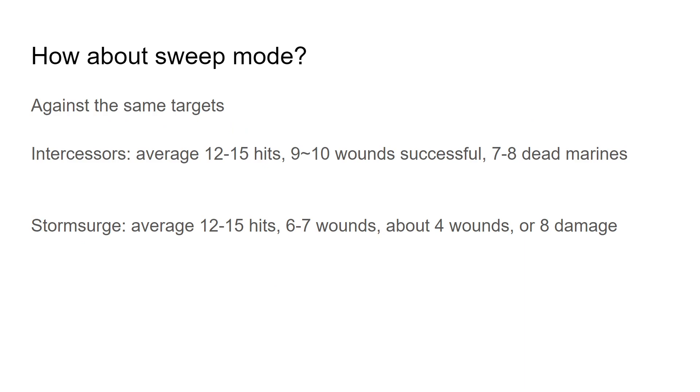In sweep mode against the same targets — durable infantry and a very durable vehicle — against Intercessors you're likely to get 12 to 15 hits accounting for exploding 6s, with 9 to 10 successful wounds. They're saving on 5s, so 30% save, likely 7 to 8 dead marines — certainly quite a lot of damage. Against the Storm Surge, you're likely to average a similar amount of hits, but only 6 to 7 wounds as it's only wounded on 4s.